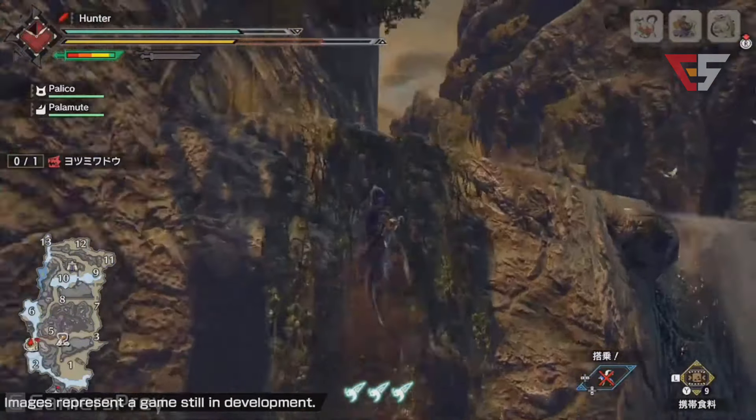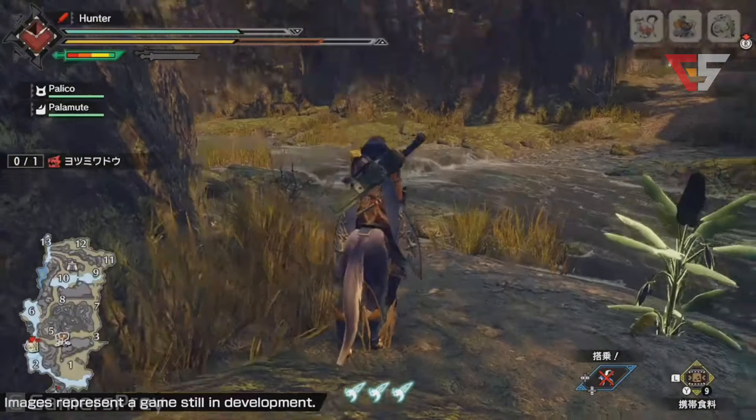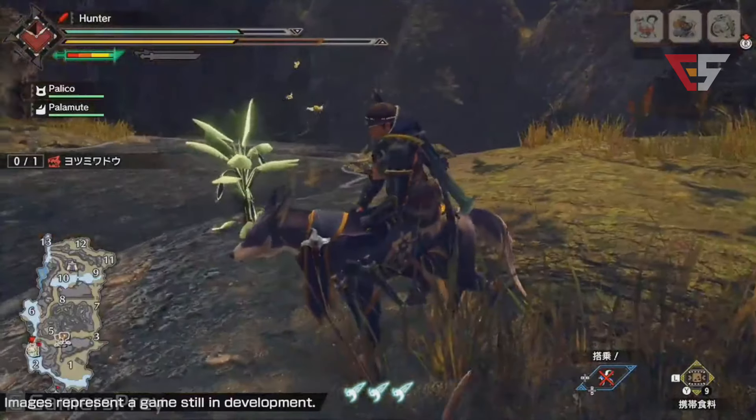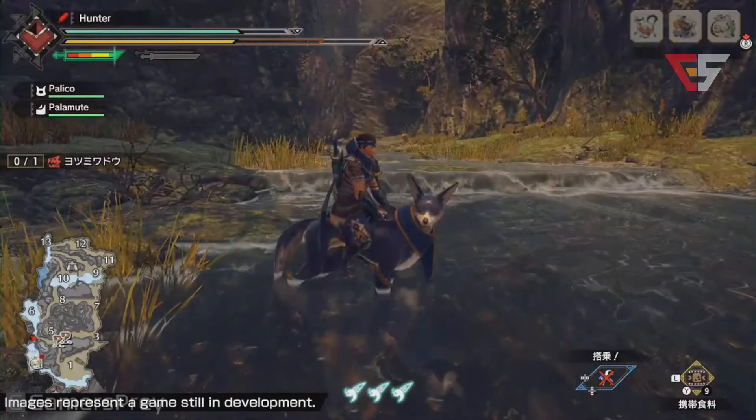We just triggered the enemy — we pulled him. We're going to run over to do some other stuff first before we go into the fight. You can see there are now three symbols for the wire bug on the bottom, whereas before we only had two. During quests you can find wire bugs in the wild to increase the max amount of wire bug usage you have in that quest, up to three.